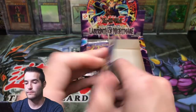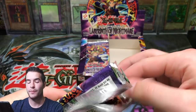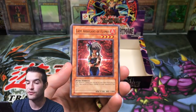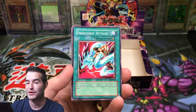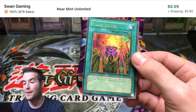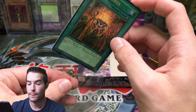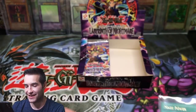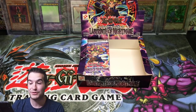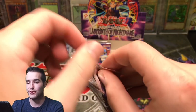Here we go. One foil so far, so not too many foils — hoping we'll hit another one soon. One of my favorite cards in the set is Revival Jam, I think it just looks really good. We did pull it out of a first edition pack once, that was pretty cool. The Gross Ghost of Fled Dreams, Lady Assailant of Flames, Dragonic Attack, Spurious Lady. Oh, another ultra rare — Mage Power! Check that card out, that is some really awesome looking artwork. With a Fire Sorceress, Aqua Spirit, and Spirit Elimination. Two ultra rares already — this is crazy guys, we're just pulling ultras.